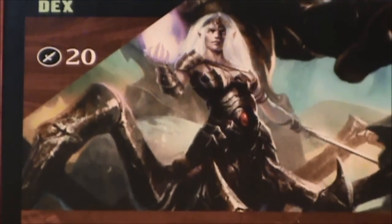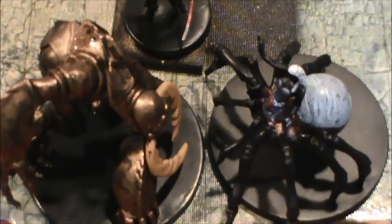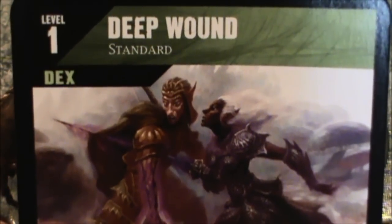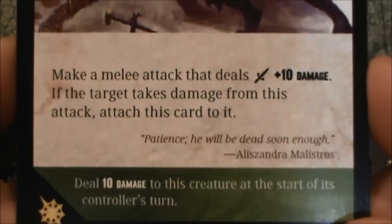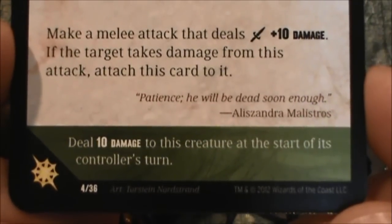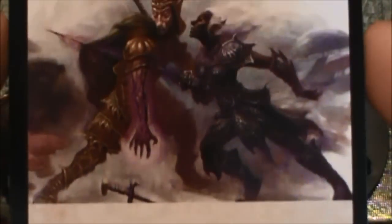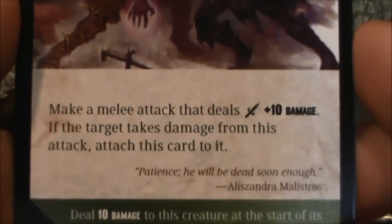Our Drider, who has taken quite a beating and suffered 60 points of damage, is a very wicked foe. He's going to make a special attack against the Umberhulk using a level 1 dexterity standard action card called Deep Wound. It says: make a melee attack that deals your normal damage plus 10. If the target takes damage from this attack, attach this card to it. In green, it reads: deal 10 damage to this creature at the start of its controller's turn — a wound that keeps bleeding even after the attack is completed.